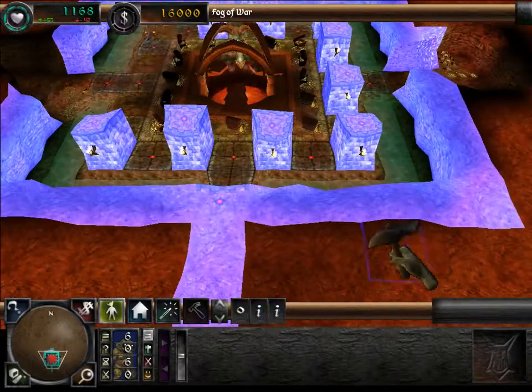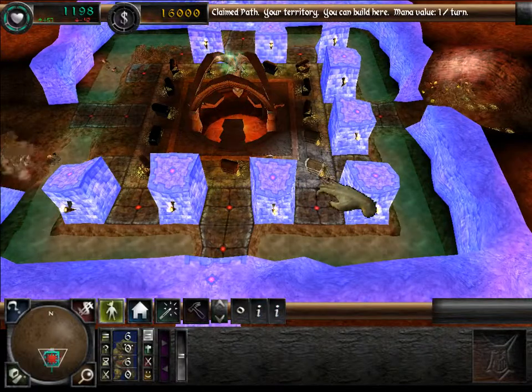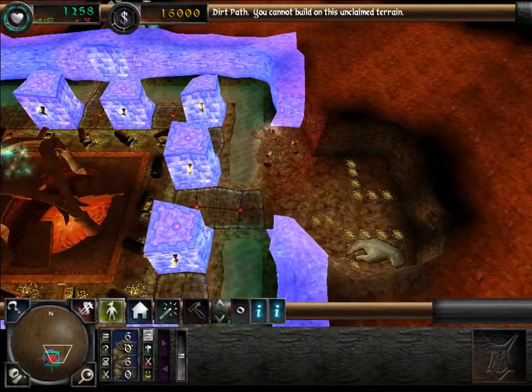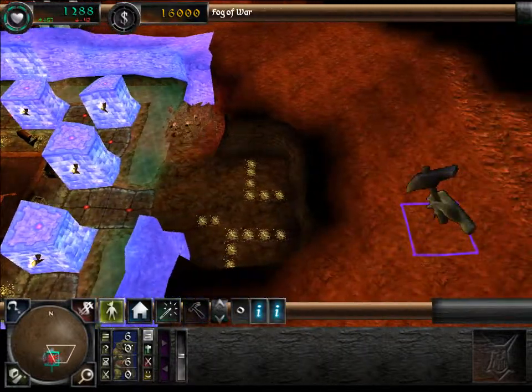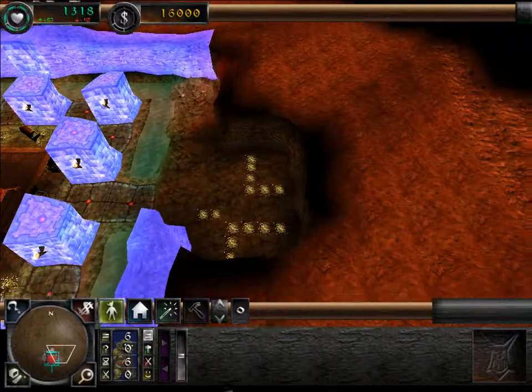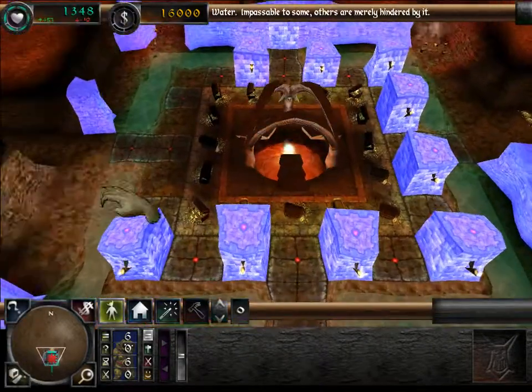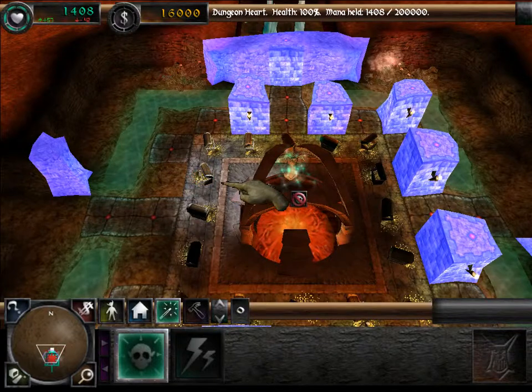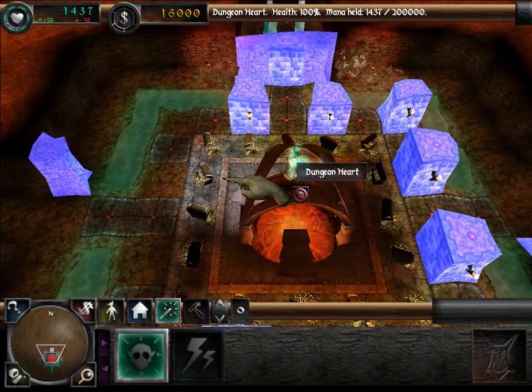Let's make sure we have some walls in our dungeon heart, although the enemies are so weak they're not going to hurt us anyway. These are unlocked — that's good. Probably not worth bothering building a library to be honest.